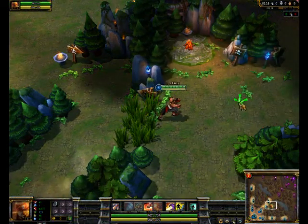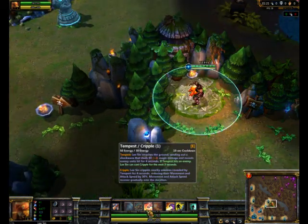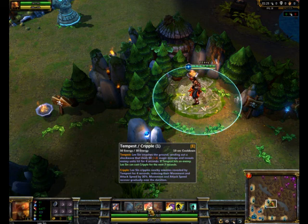Alright, let's have an enemy here. I just found a little bug with Lee Sin. Apparently if you double tap your E really quickly, aka your Tempest, your Tempest will hit twice, ultimately doing double the damage.